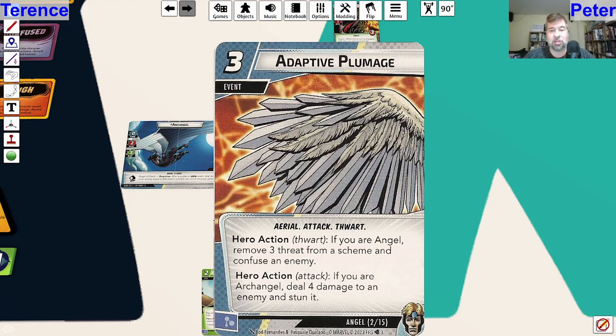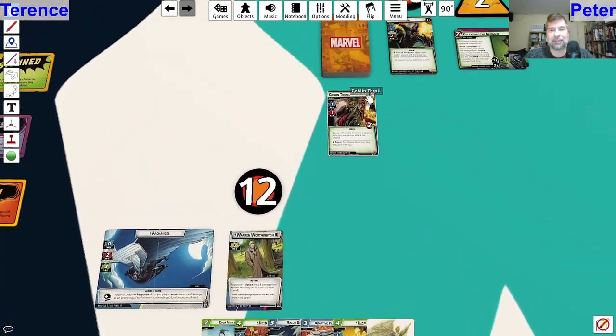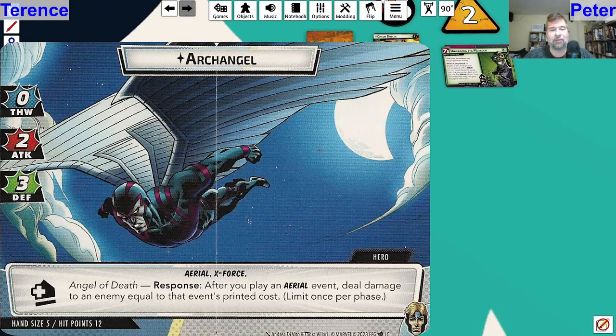Adaptive Plumage lets you thwart if you're Angel - remove three threat from a scheme and confuse an enemy. Or if you are Archangel, it lets you deal four damage to an enemy and stun it. The problem is we have this Goblin Thrall here, so being able to stun would only let me stun the Goblin. Even if I went to Archangel form, that wouldn't work out because the damage bonus is from aerial events.